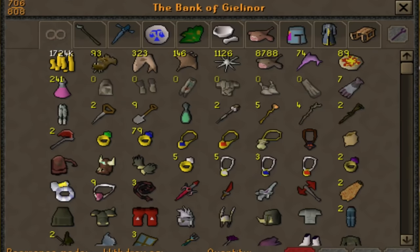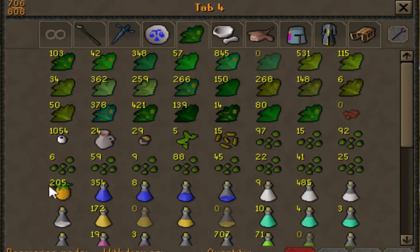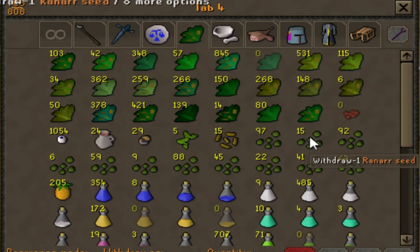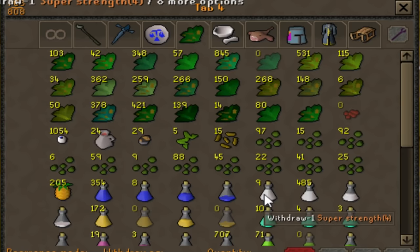I'm going to start doing some farm runs now because the Xerics Talisman is definitely motivating me. Let me show you all the seeds I've got — pretty much all of these came from Slayer. I have some really good seeds saved up: over 80 Snapdragons, a few Ranarr seeds. I'm going to save the higher level herbs until I get to higher Farming and also have Ultra Compost unlocked, so I can get as many herbs from those seeds as possible. I'll start planting easier-to-obtain seeds like Avantoes since I don't have to worry about milking every herb from those since they're pretty common anyway.